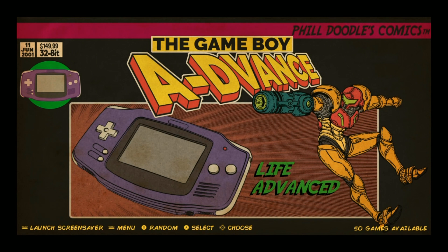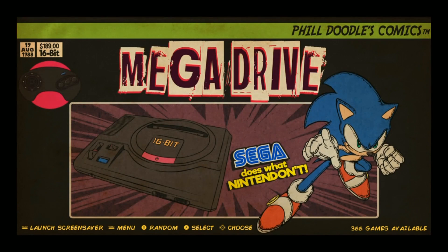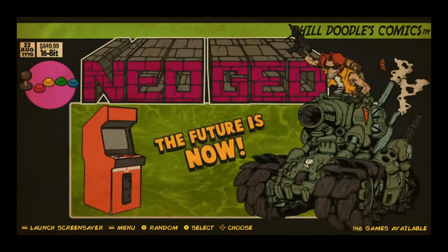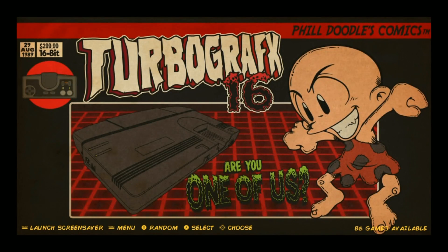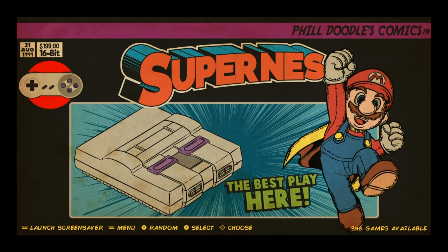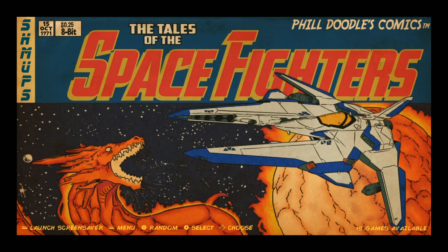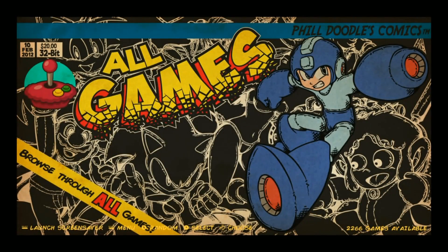Game Boy Advance has 50 games. Master System has 147 games. Mega Drive has 366, which is also known as the Genesis. Neo Geo has 146. NES has 213. TurboGrafx has 1,686 games. And 28 PlayStation games. Super NES, Super Nintendo, has 346. And then Space Fighters with 15 games — these are all shoot-'em-ups. Then we have All Games, so it has a total of 2,266 games crammed on a little 22-gigabyte image.